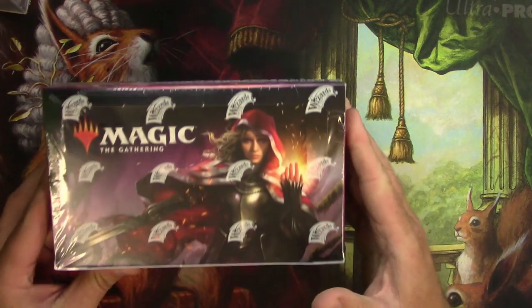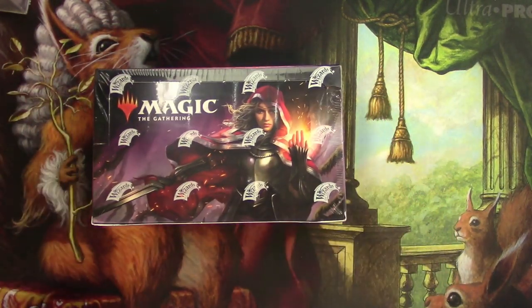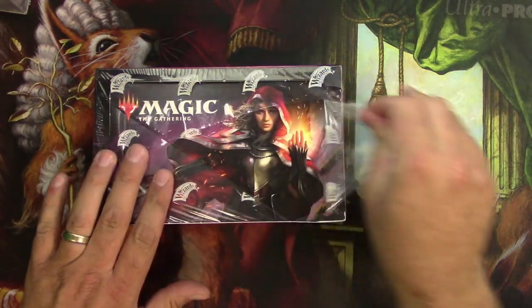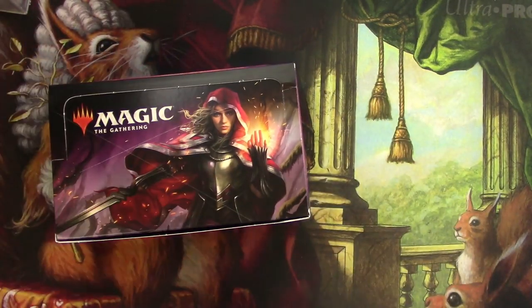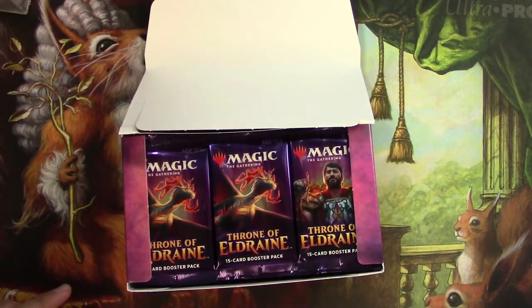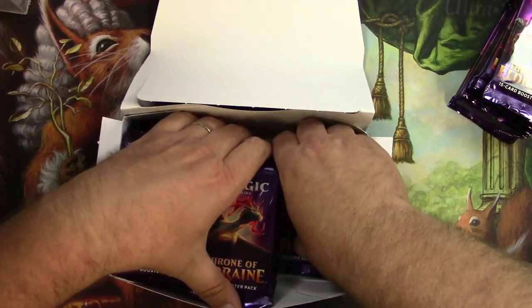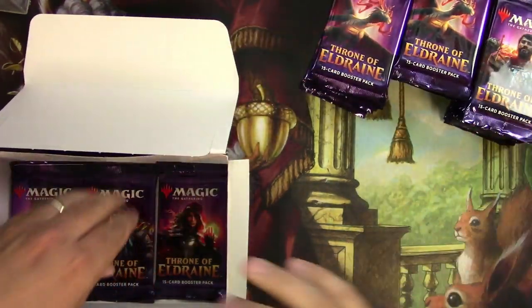Hey everyone, TragicMTG here again, finally opening up some Throne of Eldraine — just a regular booster box right now. My collectors booster packs are coming tomorrow, so I finally got a regular box. Let's open it up and take a look. Does anyone care? They're not collector's packs, they're just regular old Magic cards. Does anyone even care anymore without the shiny alternate art and storybook frames? We still gotta check it out.